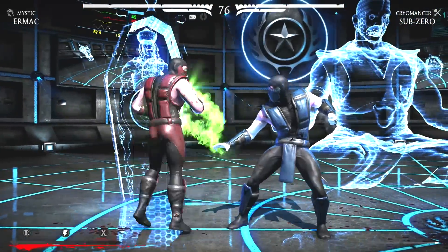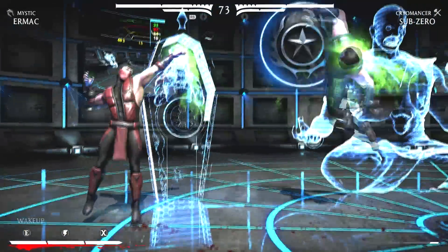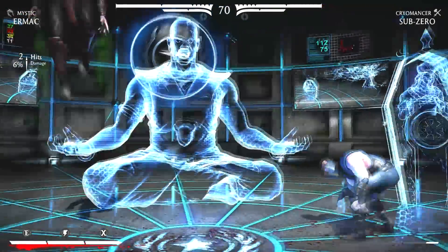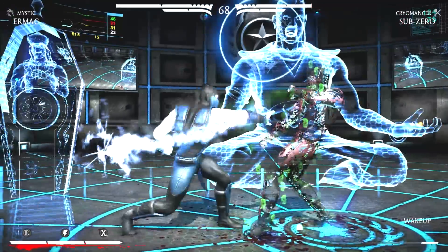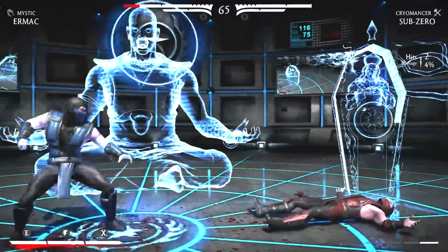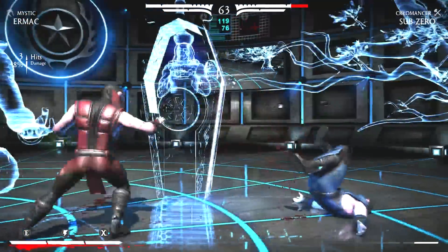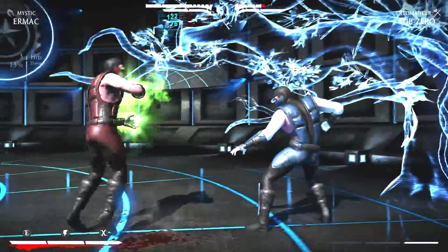This is what Ermac looked like in his first appearance. I think this was also in Mortal Kombat 9 as well — all the ninjas: Sub-Zero, Reptile, Ermac, and others like Smoke had the classic ninja suits. And that's personally some of my favorites. I love how they look now, but seeing the classic look where they can fight against each other looks really cool. I would love to see this for Scorpion and Reptile too.